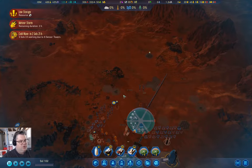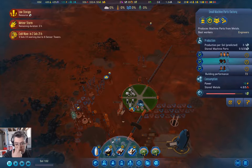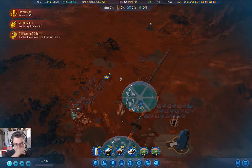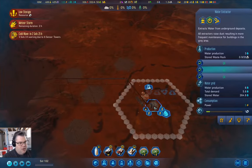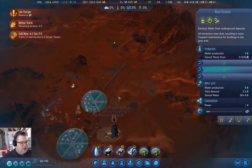We are producing machine parts here, and we're theoretically producing enough of them for the maintenance requirement — whether we are or not is anybody's guess. We also have our water extractor thing going on over here, and we are net positive on water.